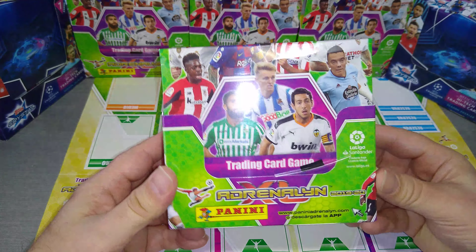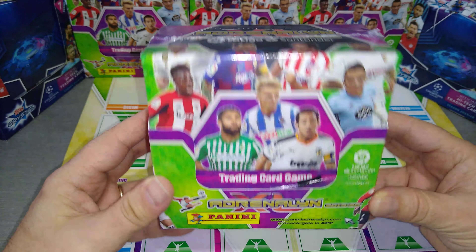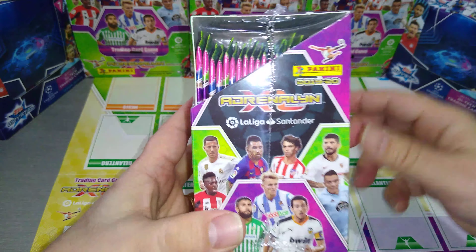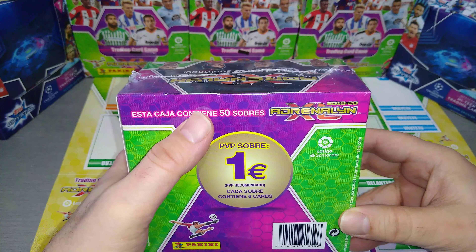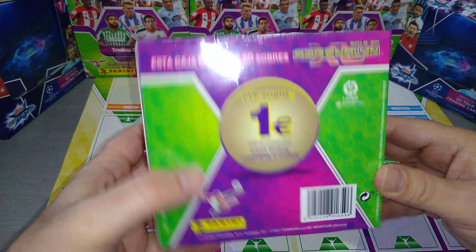This is the Panini AXL La Liga Santander of Spain, 19-20 season. As you can see here, fresh sealed box straight from Spain. This is a 50 packet box and it's going to cost you one euro per packet.